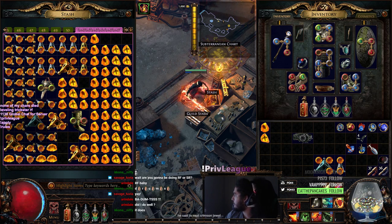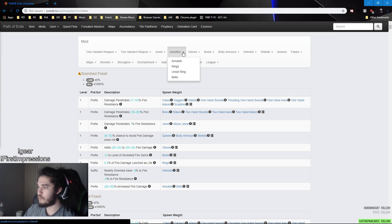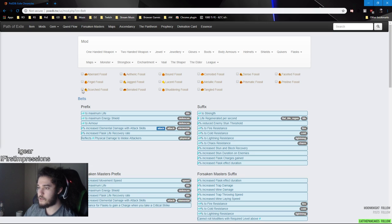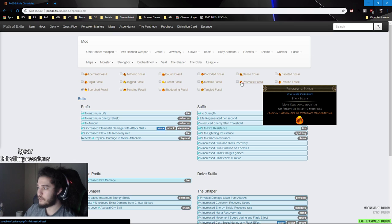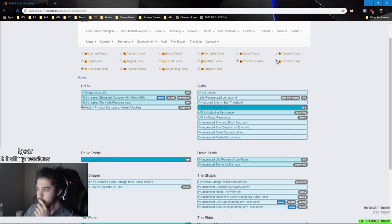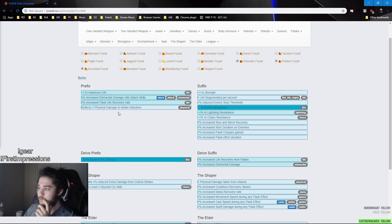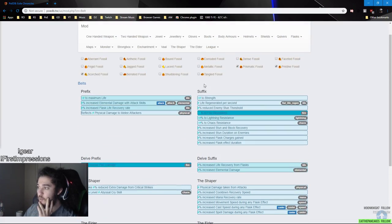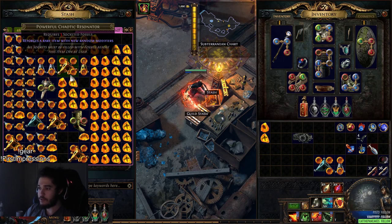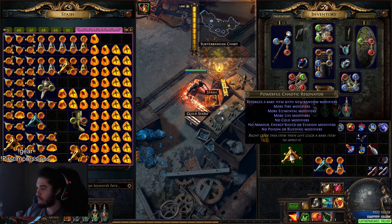Poedb - this website will show us everything we need. On this website, you can simply go to accessories, jewelry, belt. We are going to go ahead and click Scorch Fossil because that's what we're using, and we're also going to click Prismatic because that's the Elemental Fossil. We're going to also do Pristine and see what it does. So Pristine removes ES and armor from the prefixes, which is really good. It does open up more flask life recovery but we're not really using that. So we've got Prismatic, Scorched, and Pristine on the belt - more fire, more elemental, more life, no cold, no armor.